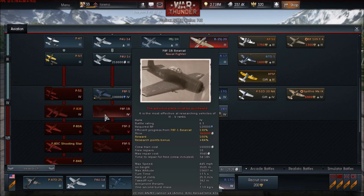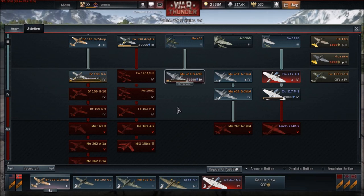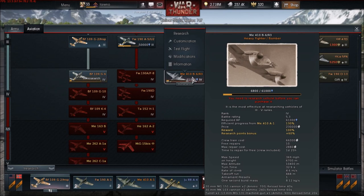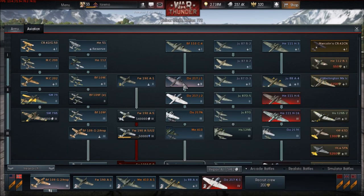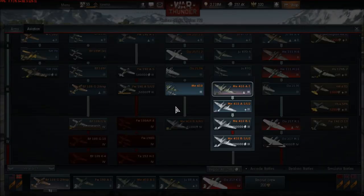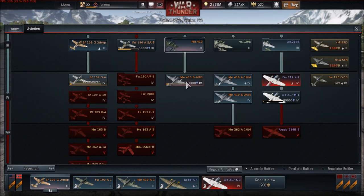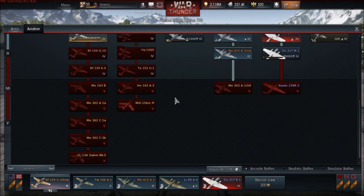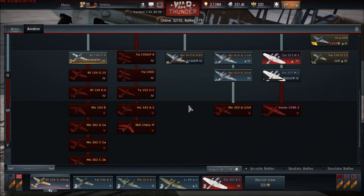Moving on to the Germans - they're getting a few aircraft. The Ho 229 is definitely going in the ME410 heavy fighter line. You've got the BF110, three lots of Dorniers, and a few ME410s, then you get to the ME410 B6. Assuming no other aircraft are added to this line, it should be a straightforward run to the Ho 229. The only thing holding you back is having the right tiers unlocked - after the ME410 it would be the Ho 229, but you'd need to be tier 5 to research it.